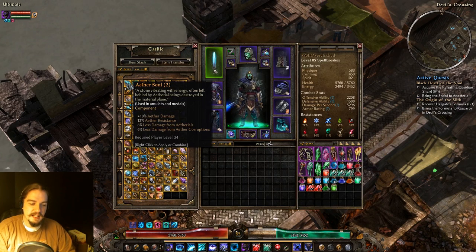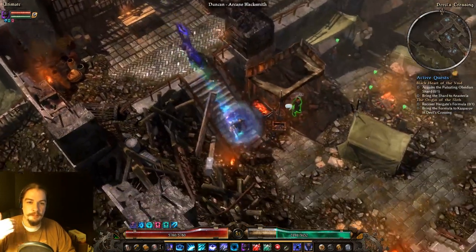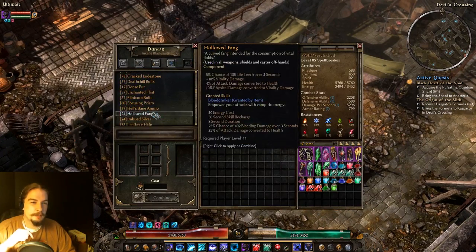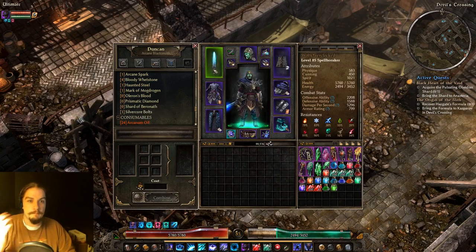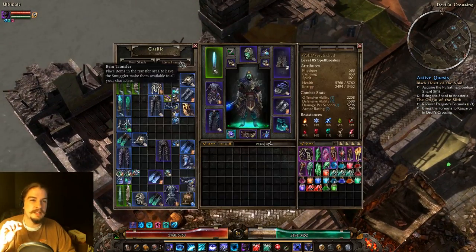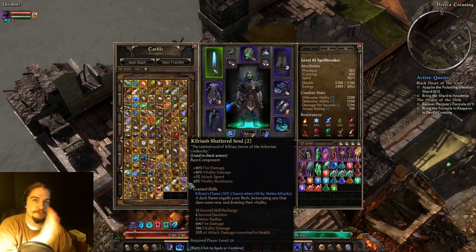Components in the game are either dropped by monsters or you craft them. I think you can pretty much craft everything component-wise, though some of the rarer ones you'll have to find a blueprint for before you can make them, and they won't drop in the world otherwise. A couple of them — like Haunted Steel — are super rare as a drop and will actually be easier to craft.